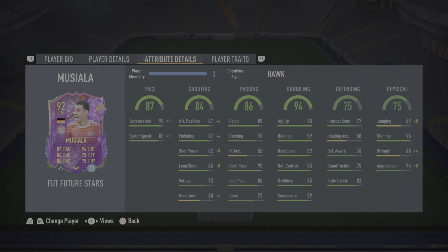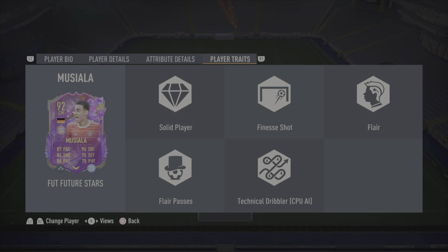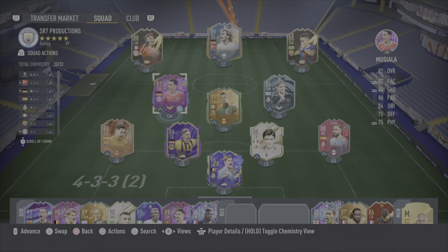When it comes down to the traits on the card, he does have the solid player trait, finesse trait, flare trait and the flare passes trait. I'm going to be playing this card at CAM and centre mid in a 4-4-2 narrow and a 4-2-3-1.